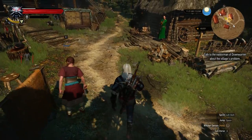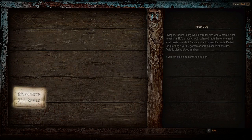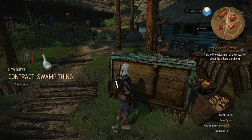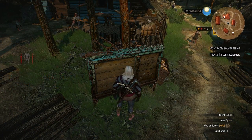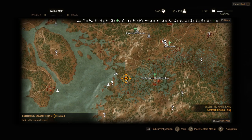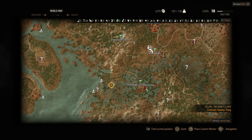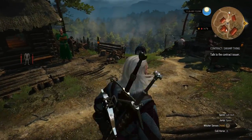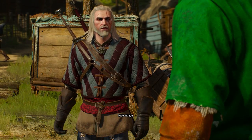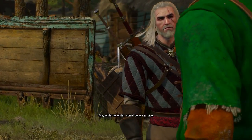I just tried to punch the notice board, don't worry about it. Contract: Swamp Thing — ooh, that sounds cool. Looks like that's the only actual quest, and they're pretty far away. Well, it's probably in the bog, so I might as well do that when I come back after defeating the thing of Downwarren and collecting the payment for the altar. Nice village. A real pearl of the swamps. You get by alright? Winter to winter — somehow we survive.